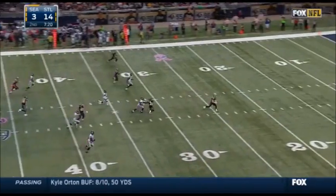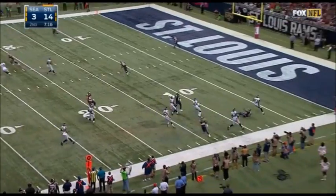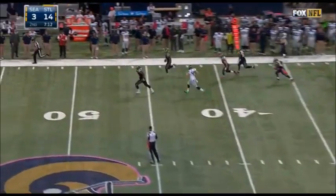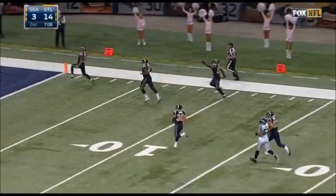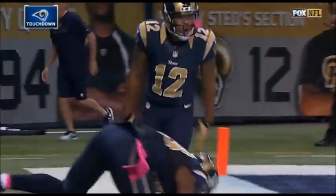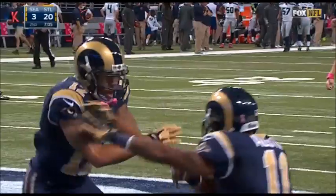Ryan punts. Austin back deep. The punt taken on the far side by Stedman Bailey. Bailey down the sideline, and he will take it all the way. The Seahawks were faked out by Austin — he set up for the return on the left side, the kick went to the right, and it's Bailey who takes it back 86 yards for a Rams touchdown.